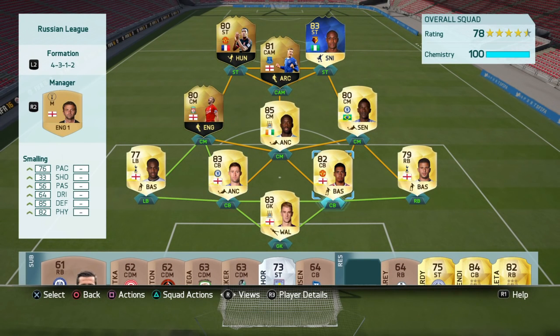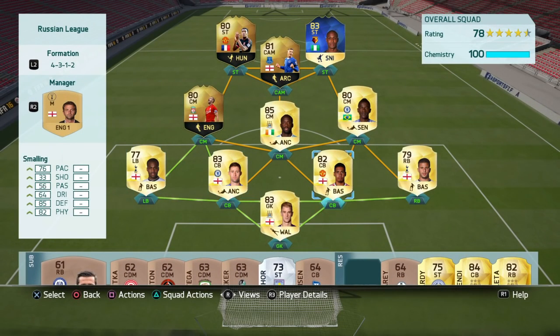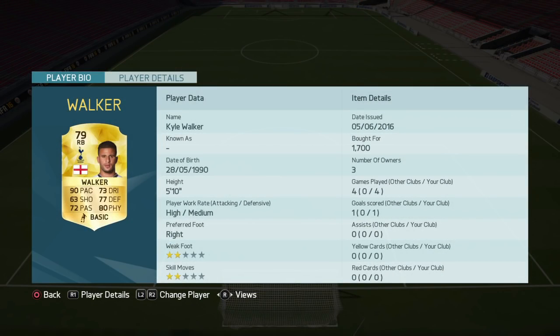Moving on to right back and left back, I have the two Spurs players — Danny Rose at left back and Kyle Walker at right back. Danny Rose has 82 pace and good defending stats. Kyle Walker is one of the fastest right backs in the Premier League. You could get Bellerin if you want someone a bit quicker and are willing to spend more coins.